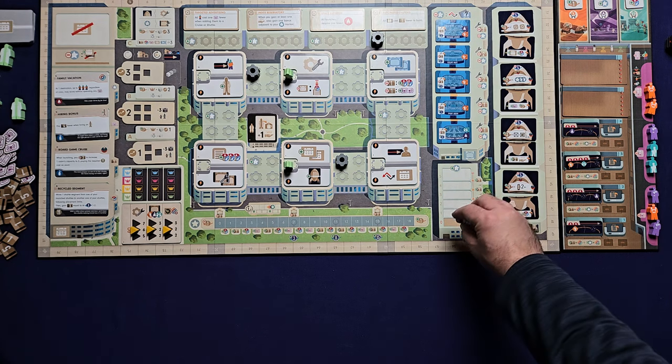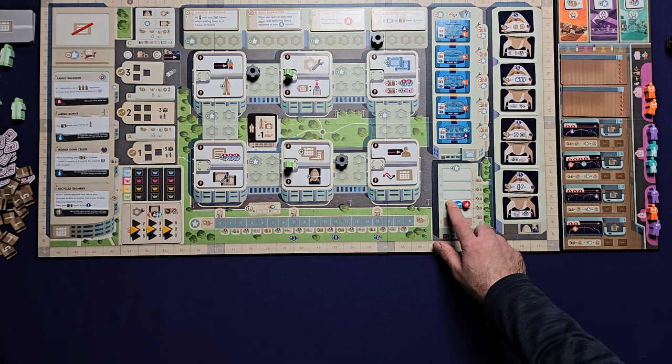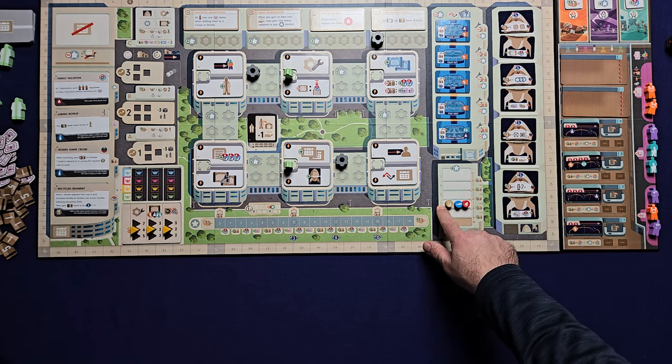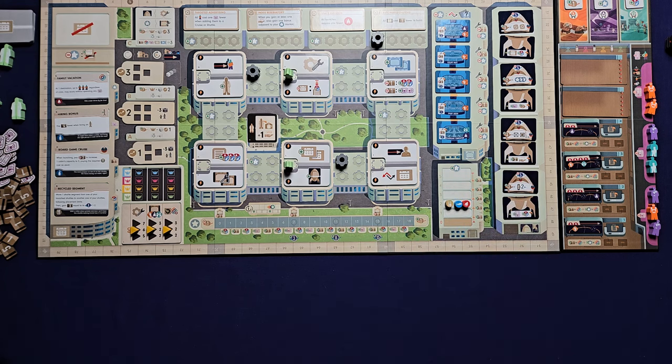For the last part of the main board setup, take the resource trackers and place them on the number two spot on the silo. That's it for the main board setup — now we need to set up the player boards.